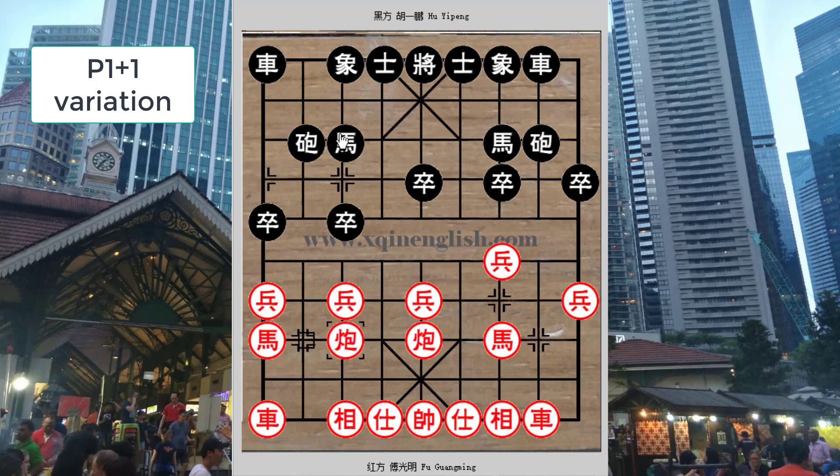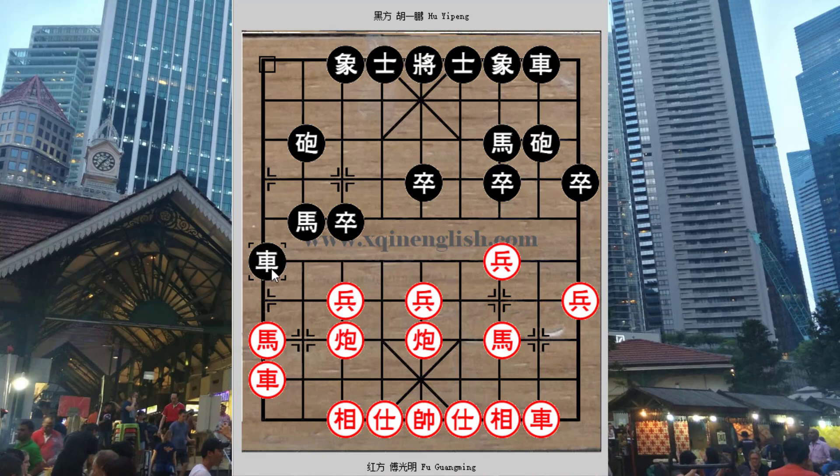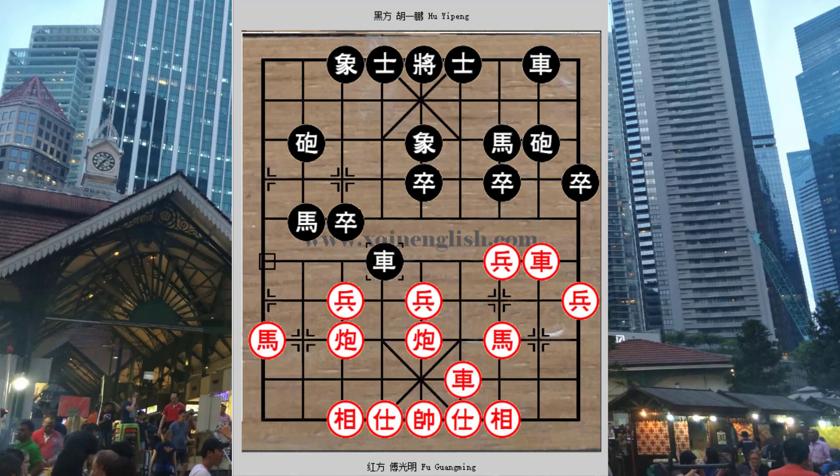If p1+1 were played, red would usually attack the horse and the horse would move to the right to the second file. Black would continue with r1+1, and then black could continue with p1+1 whereby the pawns will be traded and black would develop his chariot very early. This is a very commonly seen variation you will see in tournaments. At this point red would usually continue with p1+1, r4+3 to trade chariot, or h3+4, and either variation would lead to very complicated situations.